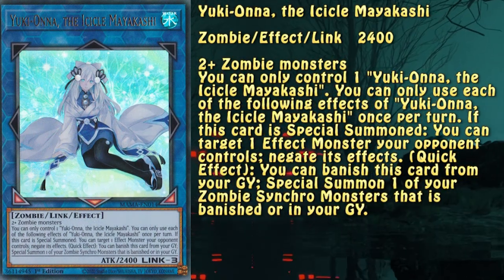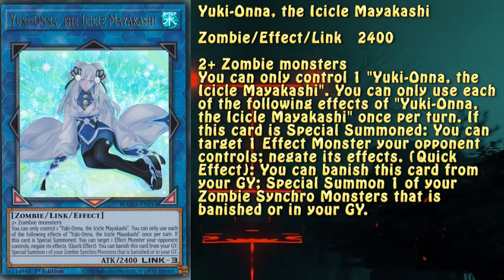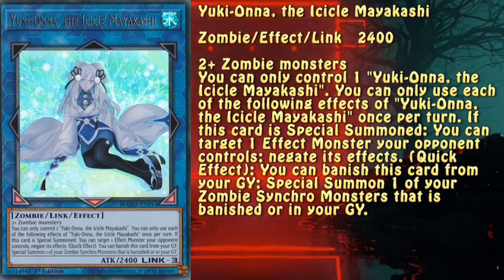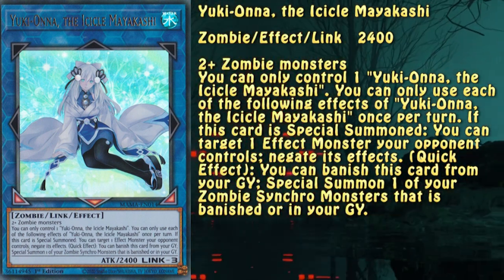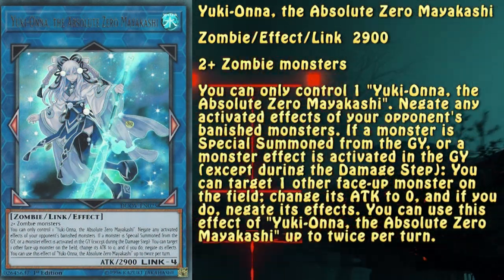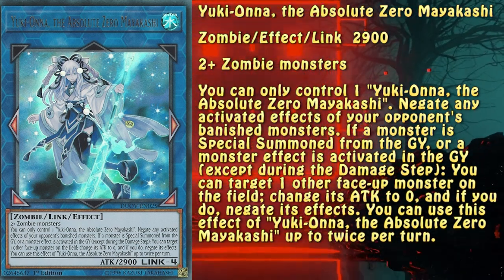This is one of the extra deck monsters I wanted to mention. Its effect to negate an opponent's monster effect can come up at times, but what's really important is the second effect — that's due to all Mayakashi synchros having an effect that triggers when summoned from the graveyard, which provides an additional form of disruption during the opponent's turn. This is the monster summoned at the end of the loop, and it provides negation for monster effects on the field, graveyard, and in the banished zone.